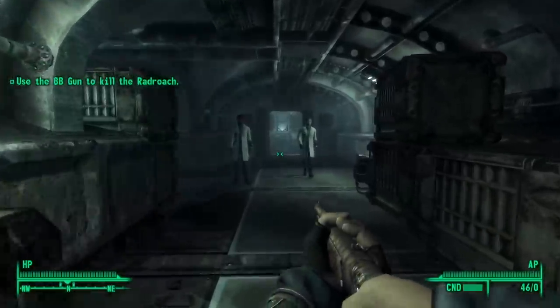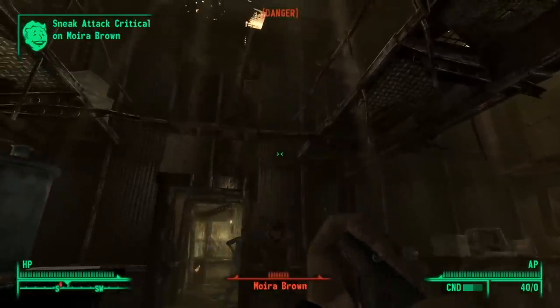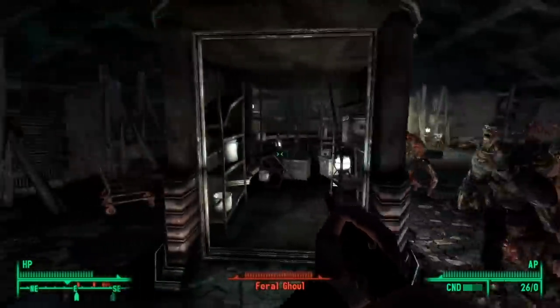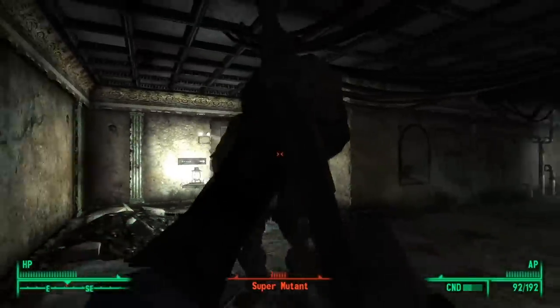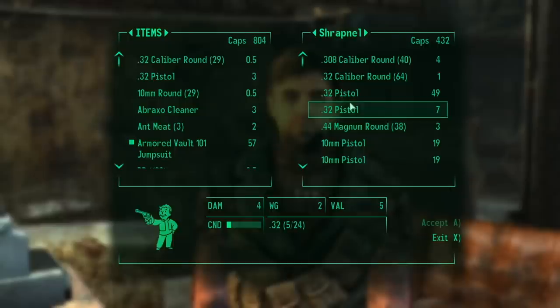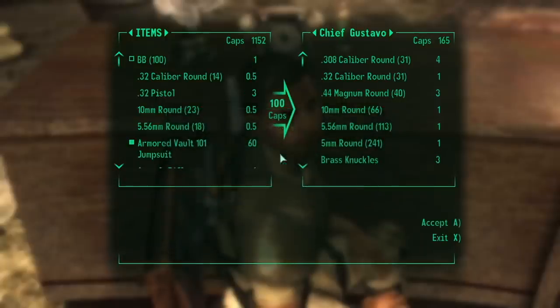Number 7: Can You Beat Fallout 3 With Only a BB Gun? The BB Gun is the worst weapon Fallout 3 has to offer. It took at least 15 shots to kill a basic, no-upgrades, no-fancy-hats Super Mutant. Out of the vault you've only got about 50 BBs, assuming you didn't waste any inside. There aren't very many vendors that sell them, and the few that do are a ways away from Vault 101.